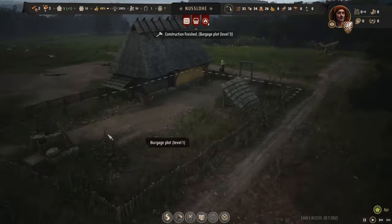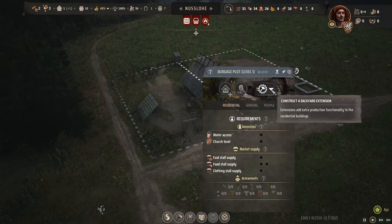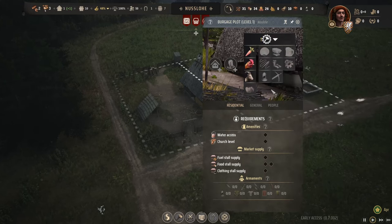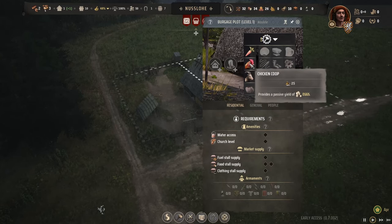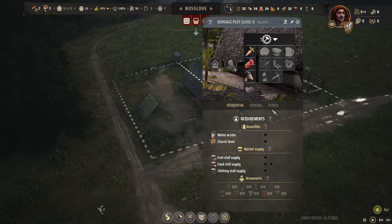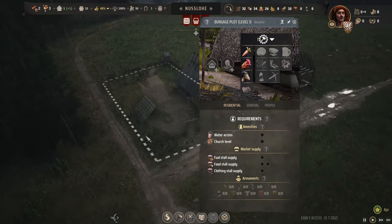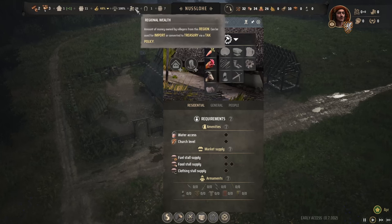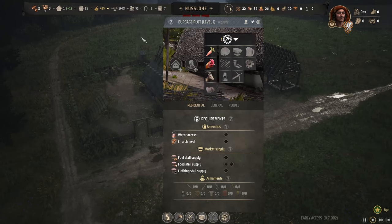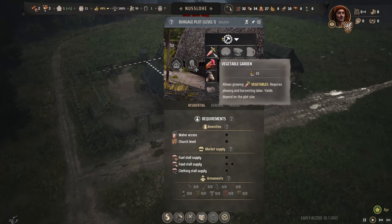We have our first level one house finished. If we click on the house we'll see extensions we can do. From right to left we have the backyard extensions - extensions add extra production functionality to residential buildings. There's a whole big screen with different things we can add to their backyard: vegetable garden, chicken coop, goat shed, eventually apple orchard, and more. Later at level two they can be workshops or breweries. We only have 50 regional wealth right now and we're not making any wealth at the moment - that comes when we trade later. Let's use some of that wealth to make some gardens to help our food supply.